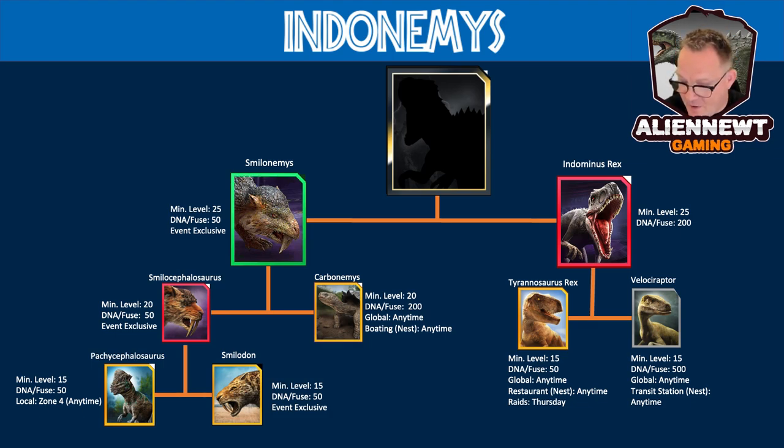Going back to Smilocephalosaurus — you'll need Pachycephalosaurus and Smilodon DNA, both epics. Both need to be at level 15 to fuse for Smilocephalosaurus and both cost 50 DNA per fuse. Pachycephalosaurus is a local zone 4 anytime creature, and Smilodon is event exclusive.